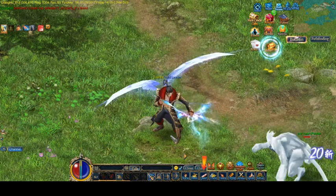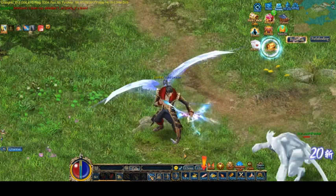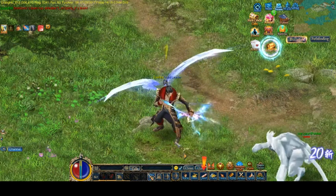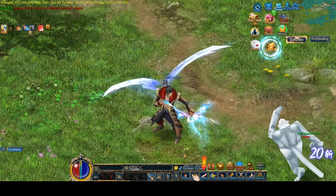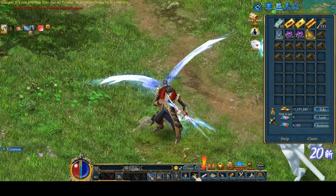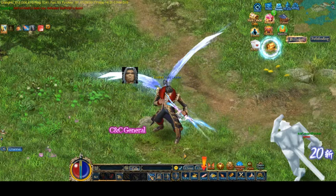It turns out I did have P7 on Cap's Bonnie account that I just didn't see the last time I looked. But now that we have it, we can actually go and get the P6 bow into a P7 perm.